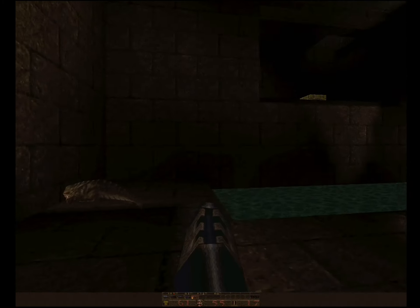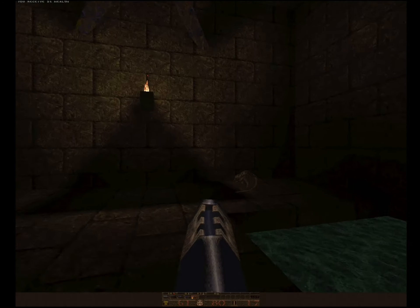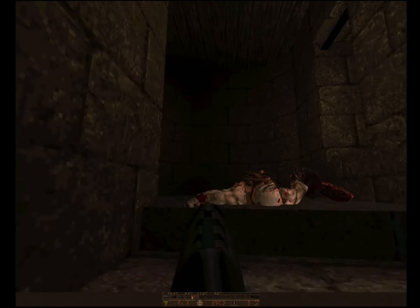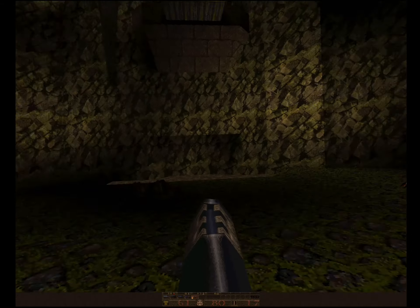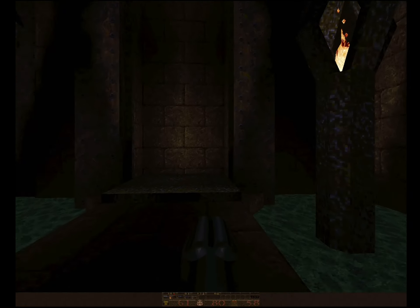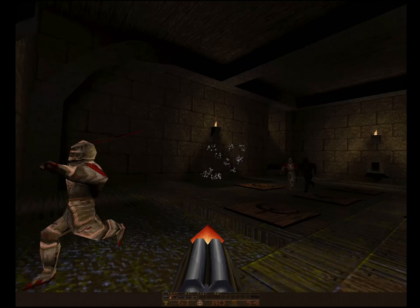Oh, it's acid — or whatever the heck that is, not even sure. That's one of the things about these old school games: you're not sure if the liquid is going to be harmful or not. Even sometimes by looking at it — that just looks like regular water. I don't know why I'm getting injured from that. Just looking for some health; like to backtrack sometimes.